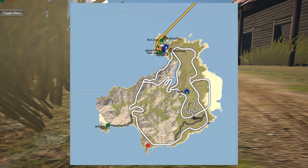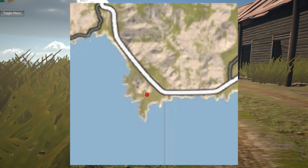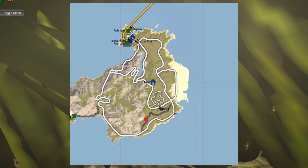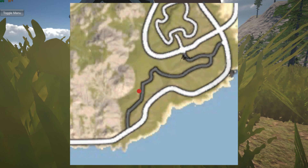The next one is down here by the lighthouse on the southern tip of the map. There's a little dirt road and an abandoned building — the lighthouse is just to the left. There's the car.